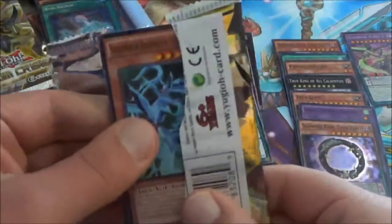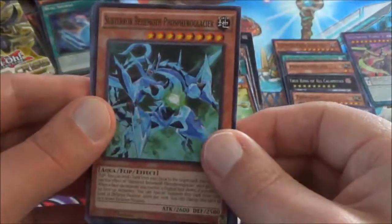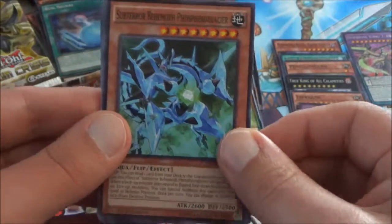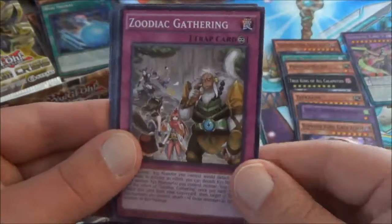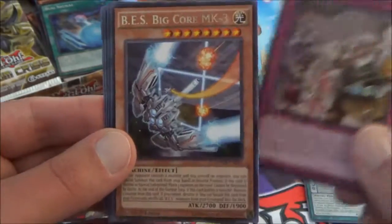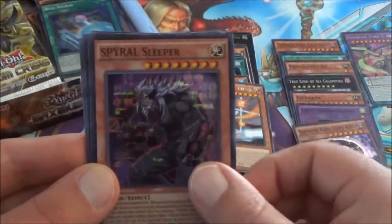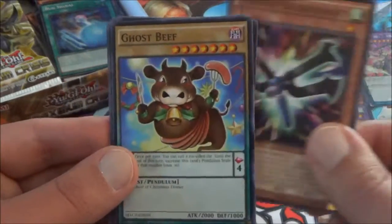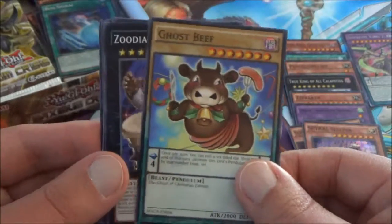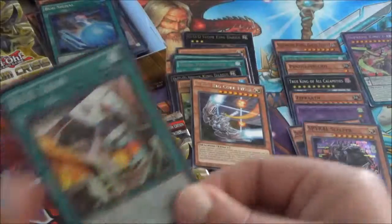Next pack. We have the Sub-Terror Behemoth — the card that everybody has a hard time pronouncing — Fospero Glacier I believe it's pronounced. Turquoise Warbler. Zoodiac Gathering — new Zoodiac Trap card. BES Big Core MK3 — I was just talking about this guy earlier. And we have a Spiral Sleeper, the new boss card for the Spirals. There's another Malicious Magnet. Ghost Beef. Another Hammer Kong. And finally a BEF Zelos to go along with our BEF Big Core MK3.